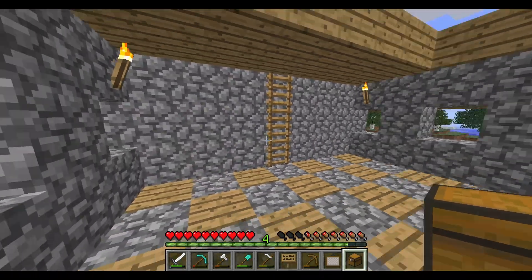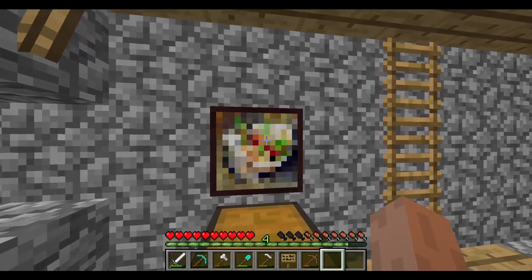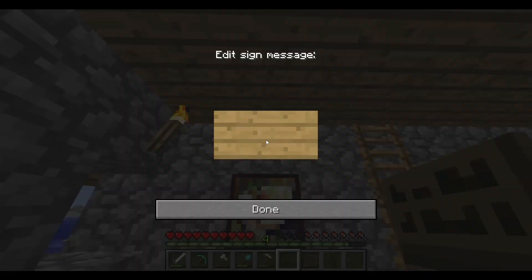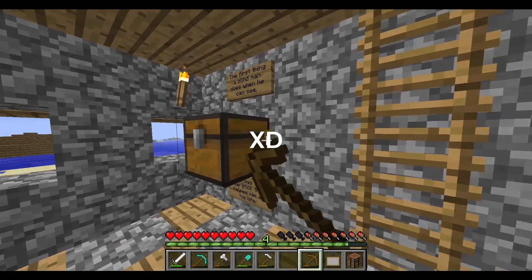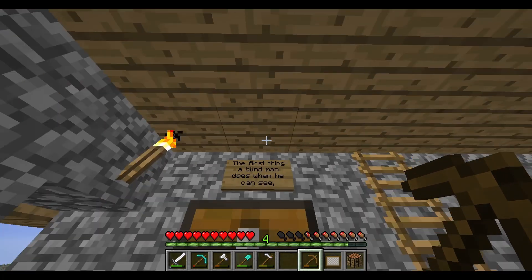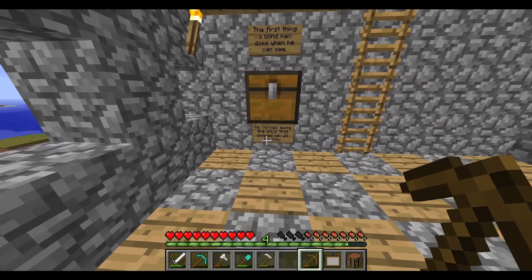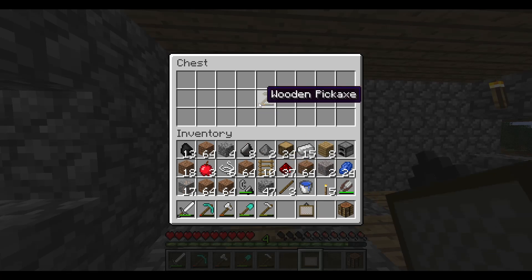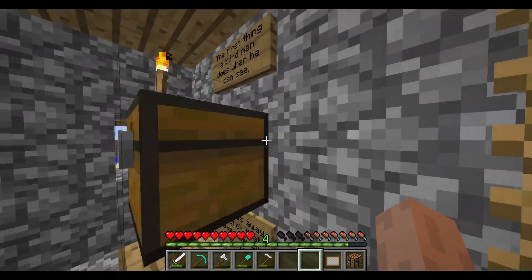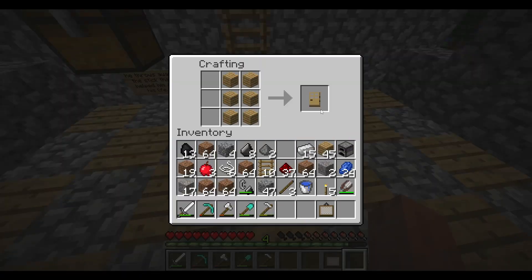I brought some stuff over here for one of the display things. They haven't added item frames yet, so I'm just going to put that there as a makeshift. This is the quote thing — this is gonna be an item frame eventually, but those aren't added until 1.4.2, I think. The first thing a blind man does when he can see — throws away the stick that helped him his whole life. I'm going to put my first pickaxe in this chest and replace it with an item frame sometime. I'm going to finish this roof and put a door on here so monsters don't come in.